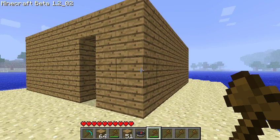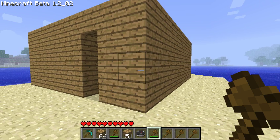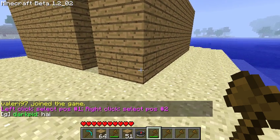Welcome to the MyMinecraft.com video for how to create protection on your property. First thing you need to do is give yourself a wand, which you can do with the slash slash wand command. This will give you a wooden axe like I have in my hand.